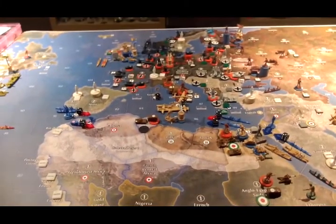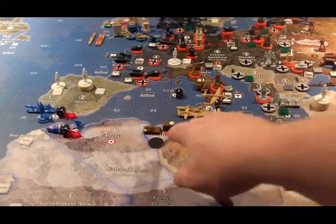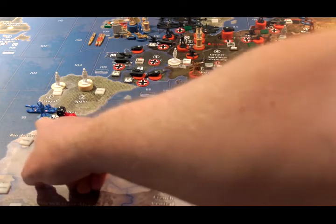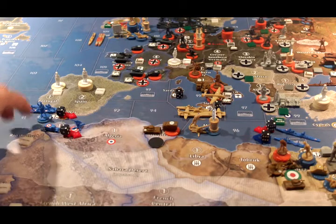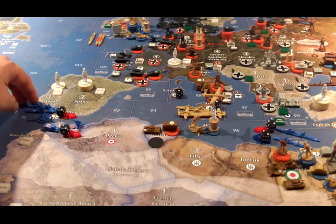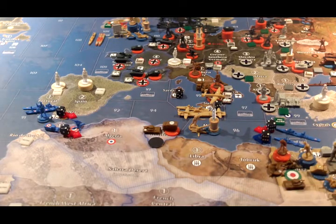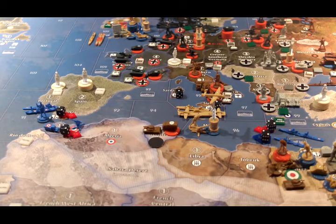There is only one attack this round, and it is going to come from, of all powers, the French. French forces will be attacking Tunisia. They will be coming in with a mechanized infantry from Morocco, and two infantry will be loaded onto a transport in C-Zone 91 for an amphibious landing in Tunisia. The landing will be supported by the cruiser from C-Zone 91 and the cruiser from C-Zone 98, performing offshore shots on the Italian forces in Tunisia.